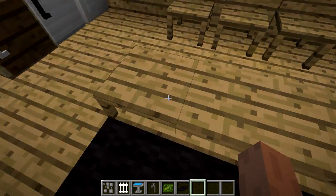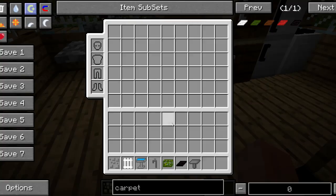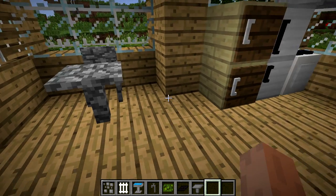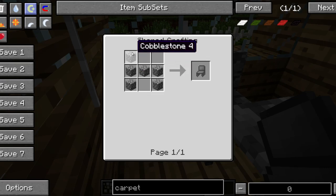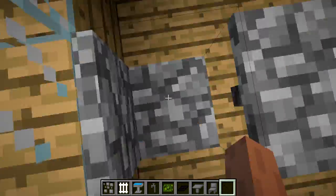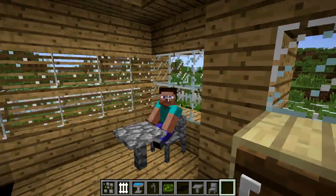We can move over here and we get ourselves this coffee table — this is the stone table, or coffee table. It's crafted by taking a T-shape of stone, very simple. And then you get yourself the stone chair, which is crafted by taking a lowercase H shape of stone. You can right-click it and sit on it — very, very cool. You can see in F5 view that we're sitting on it.